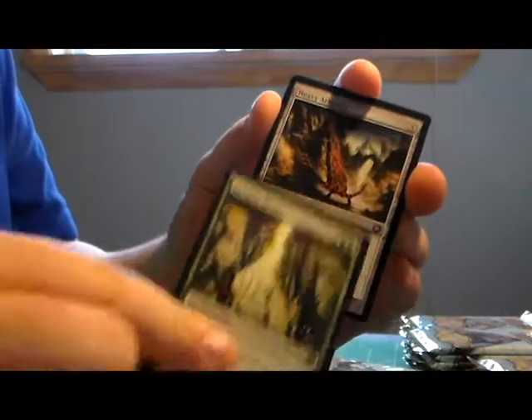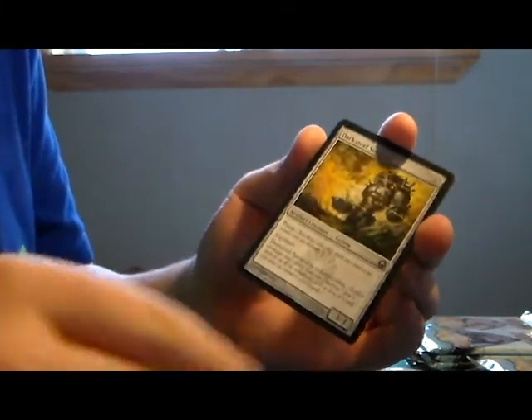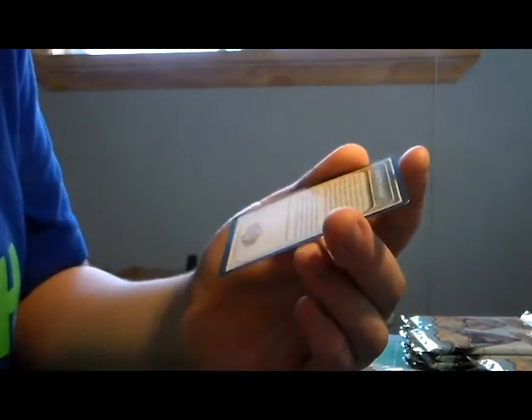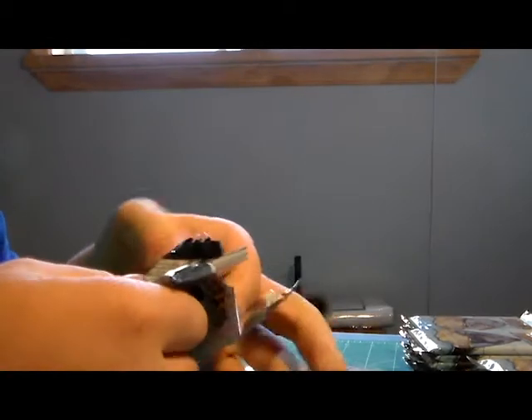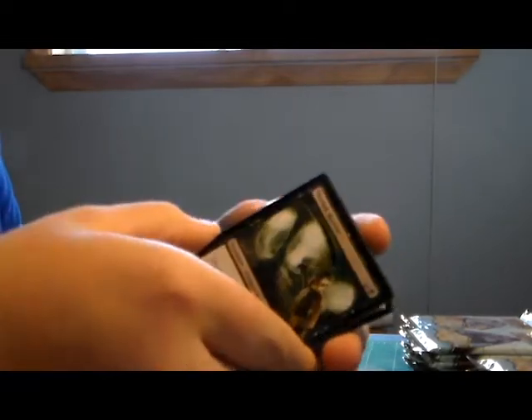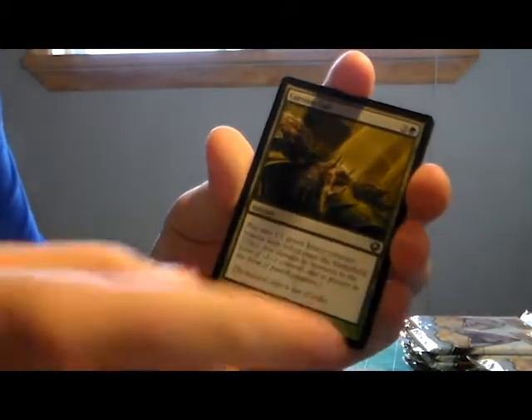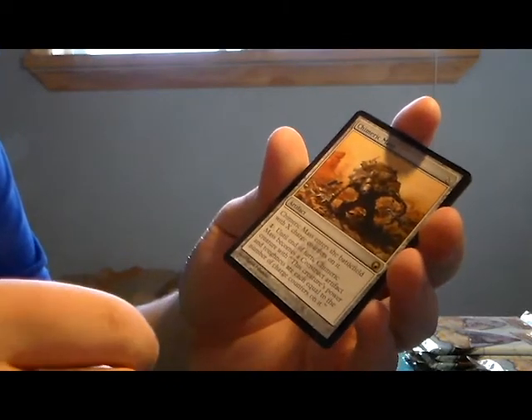Viridian Revel, Darksteel Sentinel, and Molten Psyche - and a Rules card for imprint. The rare is so insignificant to me I've never seen it before. Next pack: Trigon of Rage, Lifesmith, Carrion Call, and Chimeric Mass. A Forest and another Rules Tip Guide. So if you want to learn the rules, get the Koth packs - there seem to be a lot of rules tip cards.